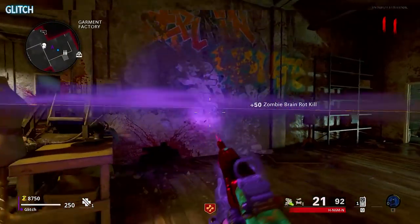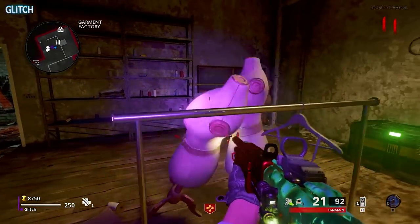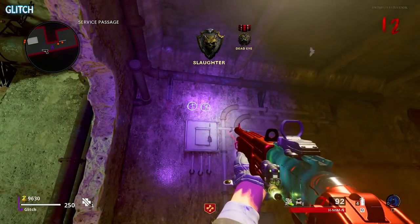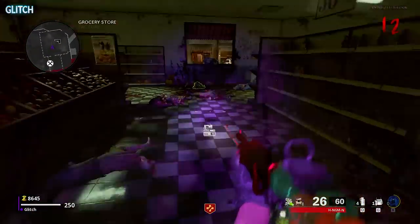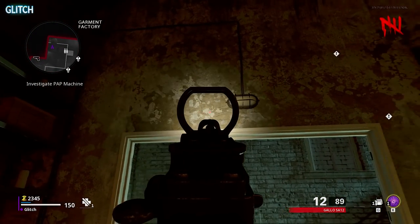Next we're going to work on getting a free Cerberus. If you've already gotten one from either the Mystery Box or by completing Trials, you can go ahead and skip to the next step. So anyway, using that blacklight, you must now find the combination to a locked safe. You do this by shining the blacklight on the walls in specific areas to reveal a glowing set of numbers. The first area you'll need to search is the top floor garment factory of the Korber building.